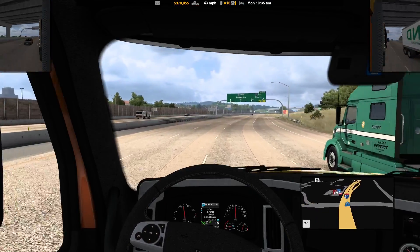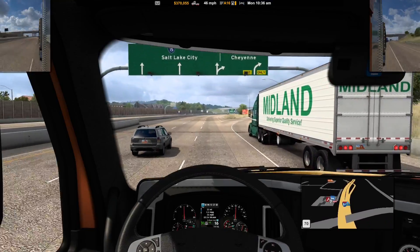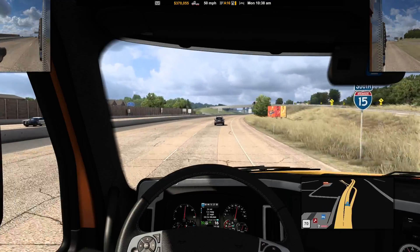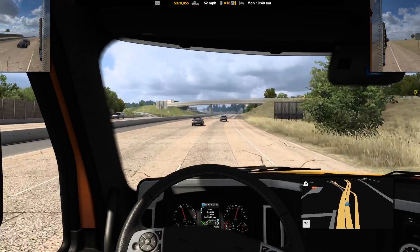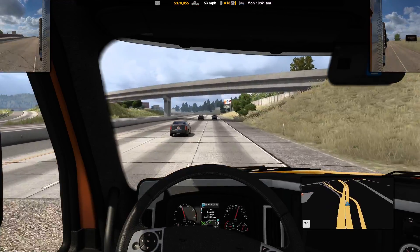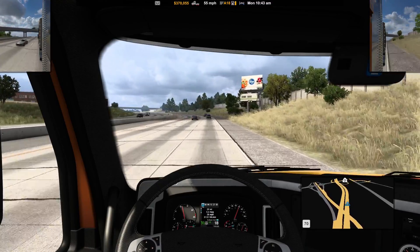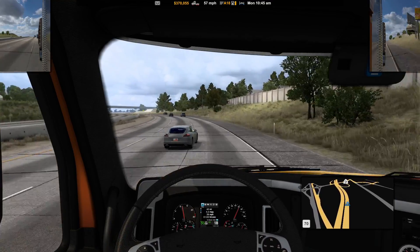That road takes you to Wyoming - we're not headed there. At least it's not incredibly hilly or really bad grades on the road here, so it can speed up relatively reasonably. I mean, we're still hauling 40,000 pounds of Halloween treats, so it's not a light trailer. It's pretty well filled out.